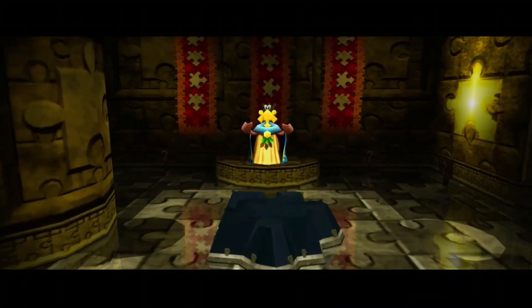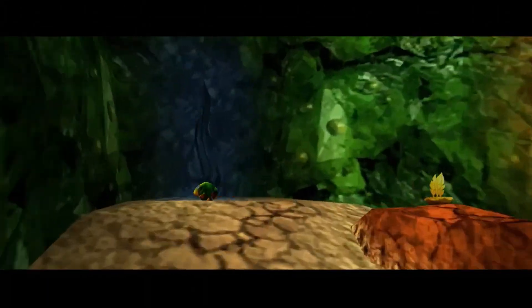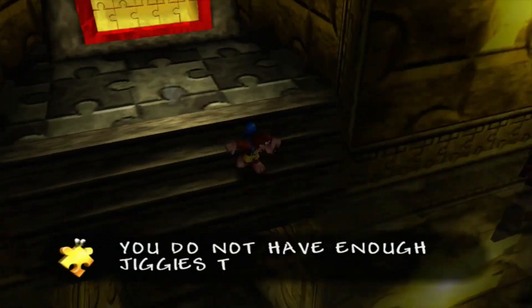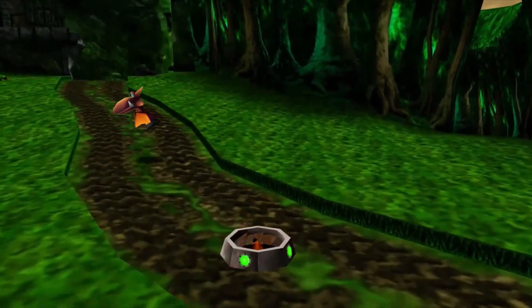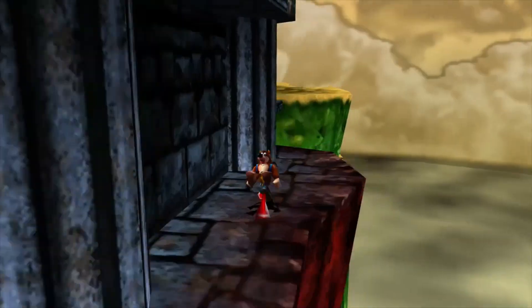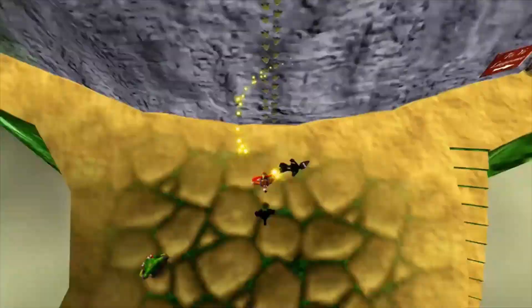We are at Jiggy Wig's Temple and the floor is still as shiny as ever. There's the entrance to Cloud Cuckoo Land — we got a little ball that we can float up into the sky. But not yet. First we need to go to Hellfire Peaks, which is on the cliff top. We've been here before, but now we've got the claw clamber boots so we can get this Jinjo that's hiding up here.